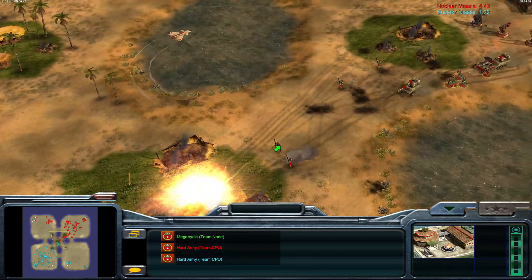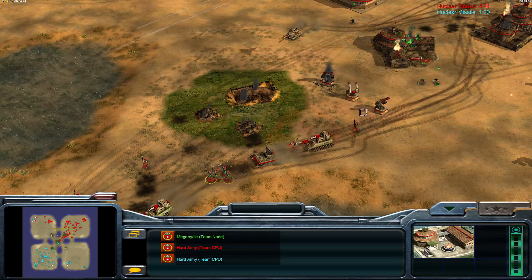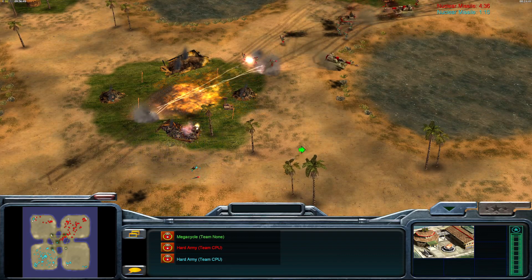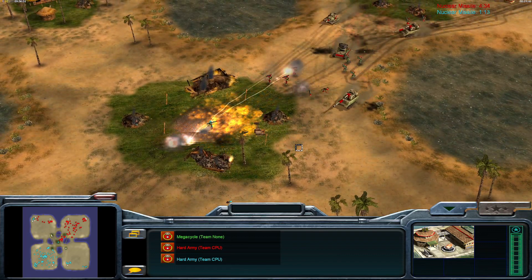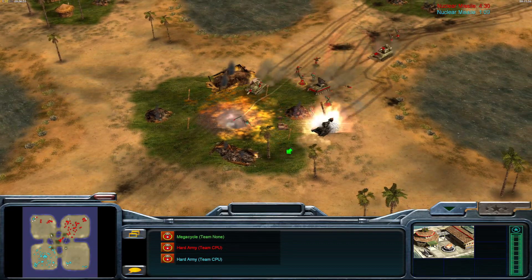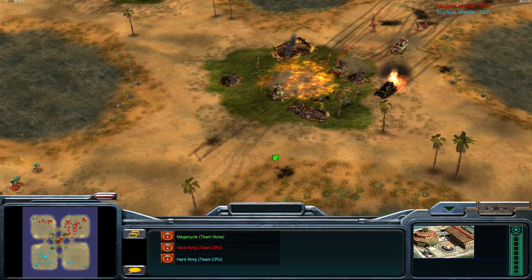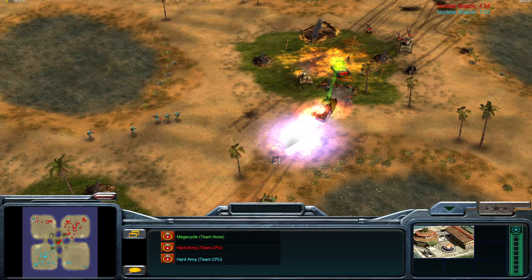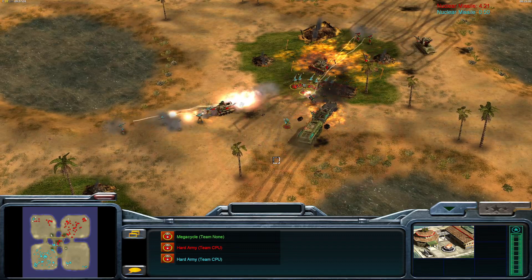Every single time they're attacking, they're losing just to these three Gatling turrets — that means you need artillery, you need something to bust a hole in the armor. Or chuck an EMP seconds before your assault, or your artillery barrage. It's completely free damage and you can get a lot of work done with that.